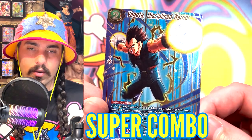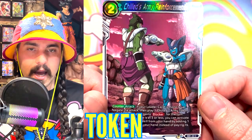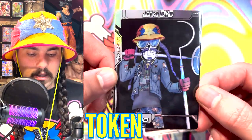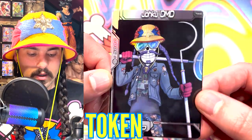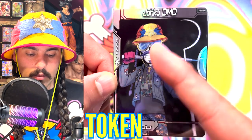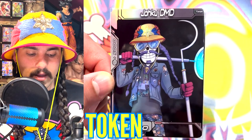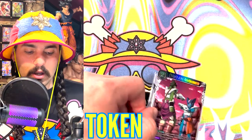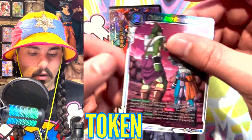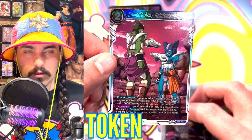Most Super Combos give you 10,000 power and draw one card, but this card allows you to filter some cards, so it's a really great Super Combo. Tokens are played off of other cards. This is an example of a counter-attack, and when you activate this counter-attack you get to play a token. The token is any card you want basically representing a battle card. It doesn't matter what you use for a token — you can really use whatever you want.